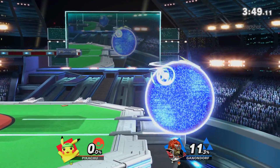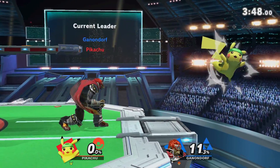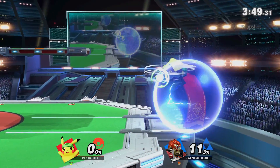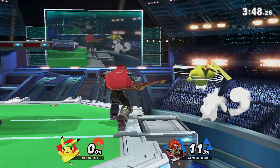Last thing you want to do in this situation is jump or aerial out of shield, since the Pikachu is going to do another bair, which can easily lead to an early edge guard situation. So I simply rolled in to play it safe.